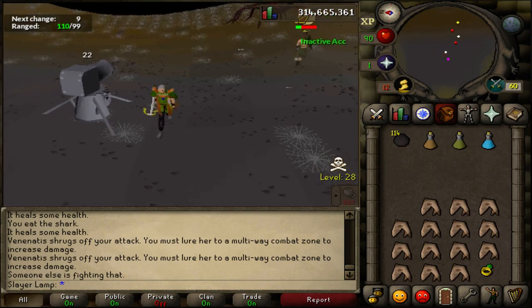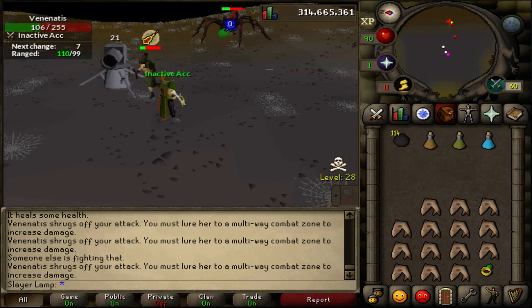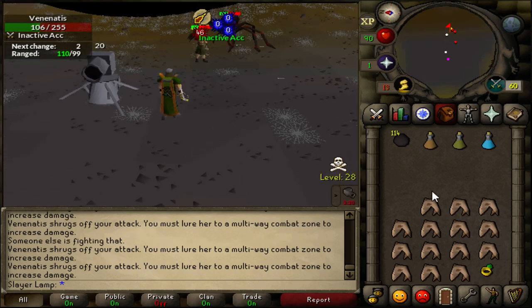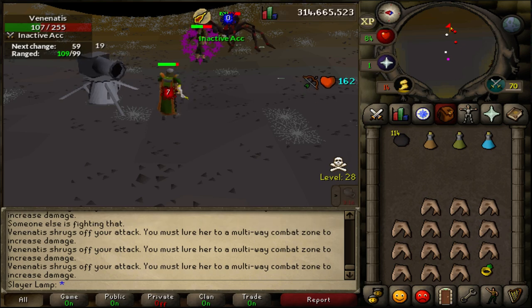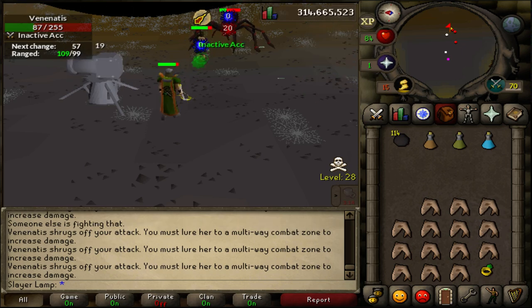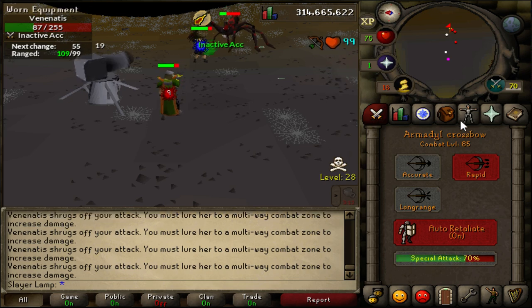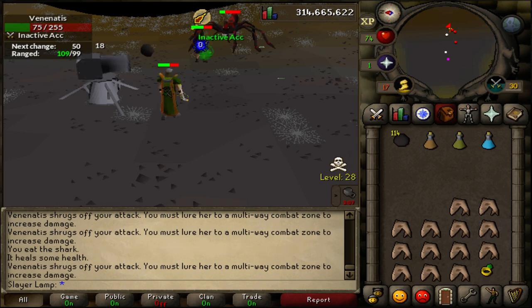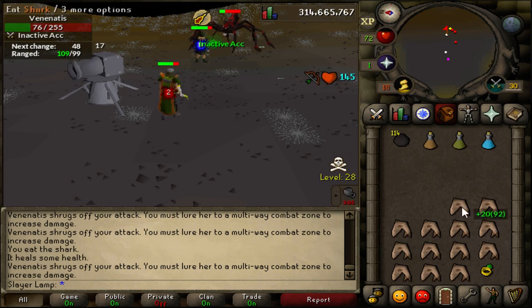So I'm on my main again. I think my cannon is shooting right now - yes, it's shooting, so that's good. I got another special in. Normally I'm gonna get a kill on my pure - it gets many hits and I have to be careful about HP on my main account.